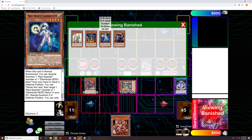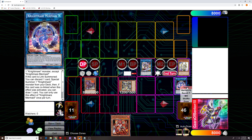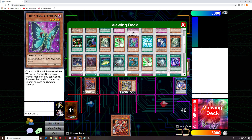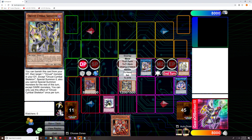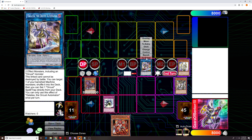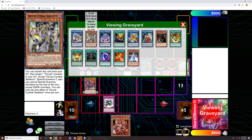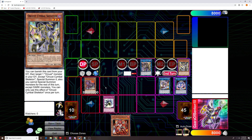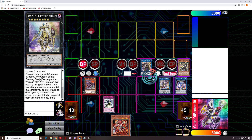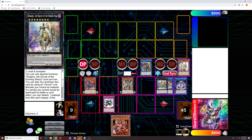Then we're going to shuffle back the Nightmare into our deck to set ourselves the Crescendo. Link off into Longrisu, then banish to special summon Galatea, and then overlay into Dingrisu. Attach the Skeleton to our Dingrisu.